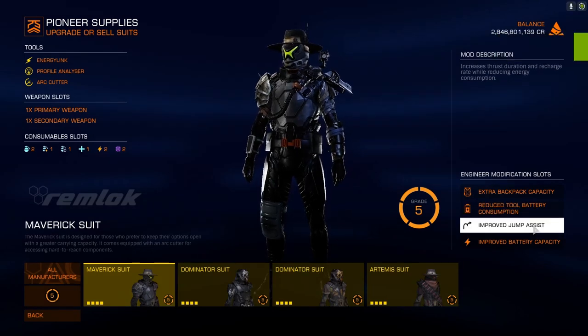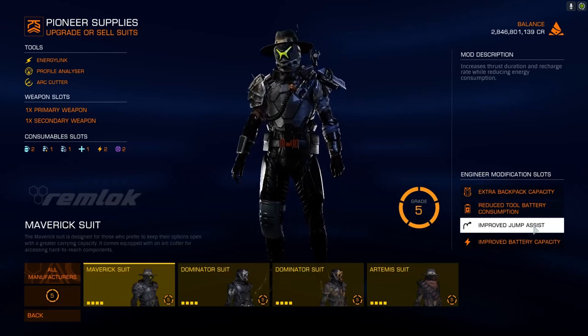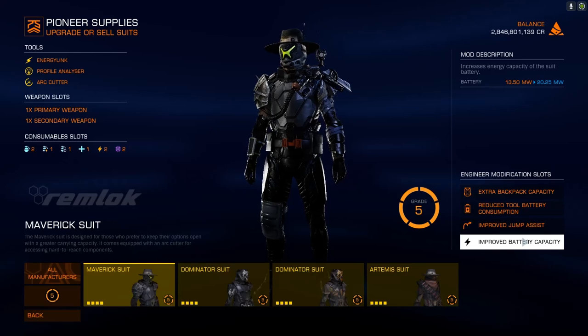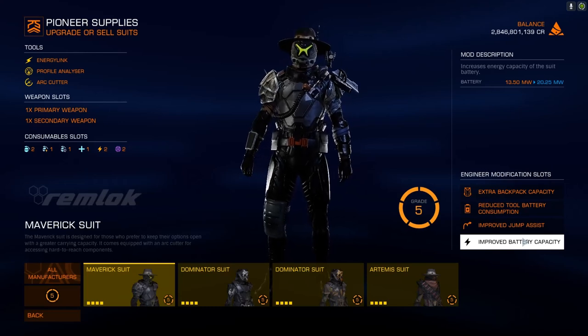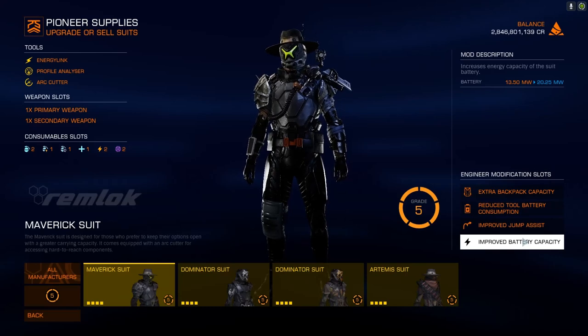Improved jump assist lets the boost take you higher and it regenerates faster. It's quite useful for getting away from things and jumping over buildings — it's not essential, but it makes the game a lot more fun. Improved battery capacity increases your battery capacity by 50%, which is particularly useful for the Maverick suit if you're going to be messing around overloading doors and whatnot.